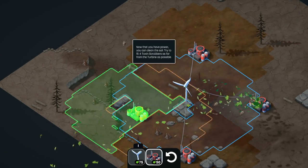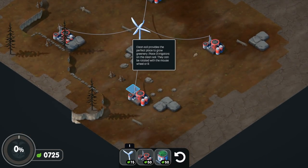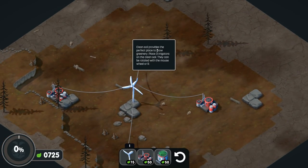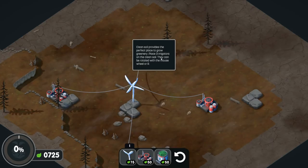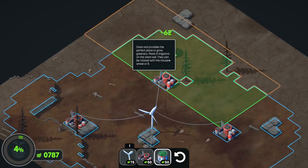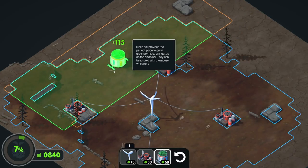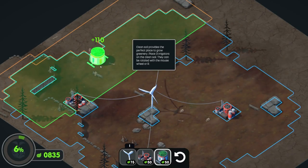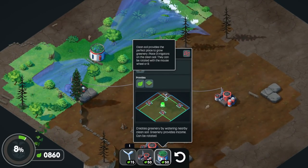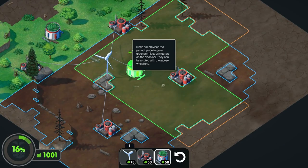Let's place one here, one over here, and one over here. I'm actually curious if this is the whole thing or if it'll zoom out and show the rest of it, because before there was a lot more to do. Clean soil provides a perfect place to grow greenery. Place three irrigators on the clean soil - they can be rotated using the mouse wheel. We can change the shape of these too - corner or straight line.